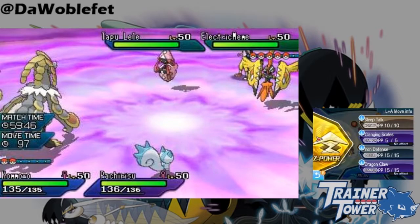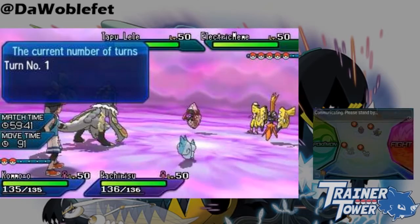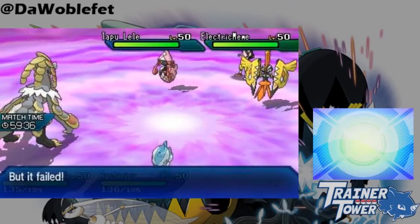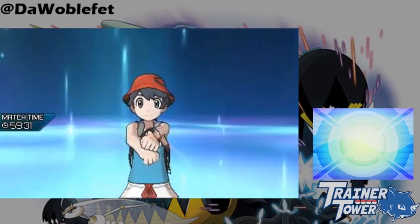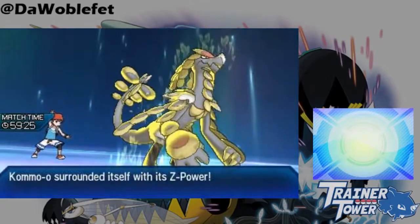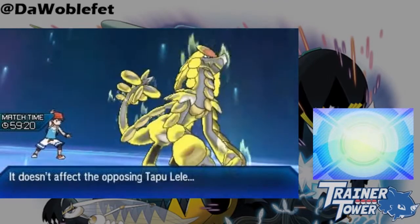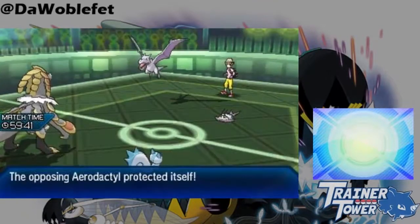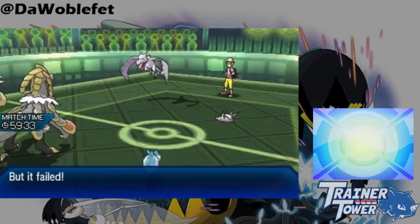Clangorous Soulblaze is Kommo-o's Z-move, which requires Clanging Scales as the base move to be used. If Clangorous Soulblaze is successful, it boosts Kommo-o's stats by one. Clangorous Soulblaze is not successful if it lands into two Fairy types, which means using Kommo-o's Z-move into Double Fairy is a really bad idea because you won't get the stat boost. However, because Clangorous Soulblaze hits through Protect and Wide Guard in the same way that normal Z-moves do, Protect and Wide Guard are not enough to stop Kommo-o from getting its boost.